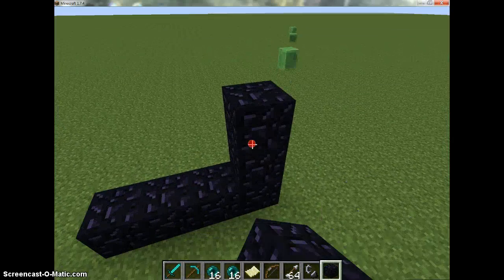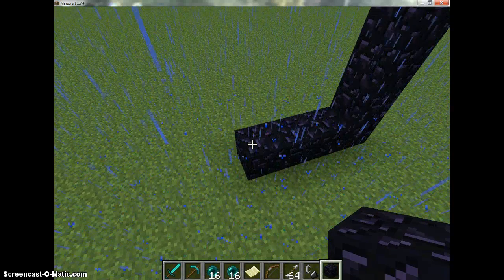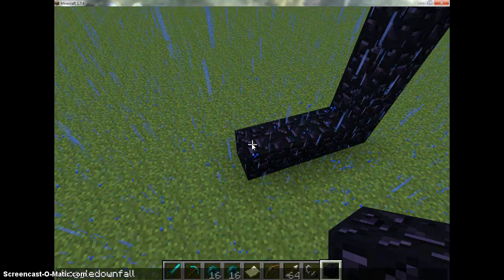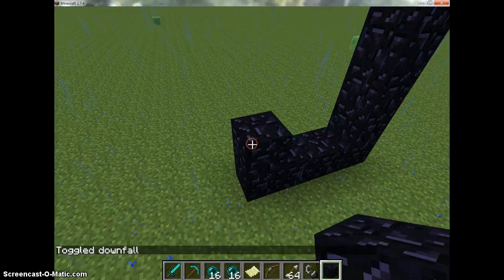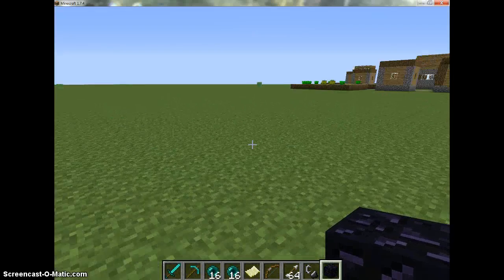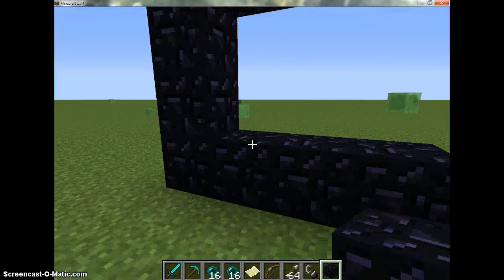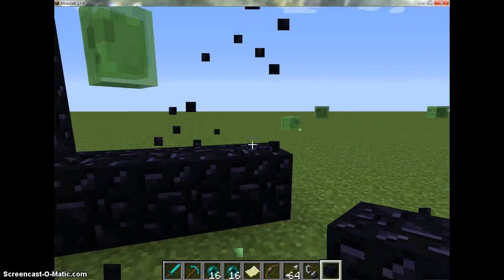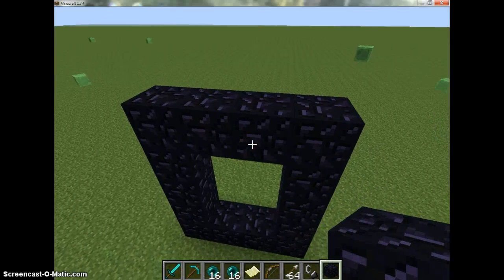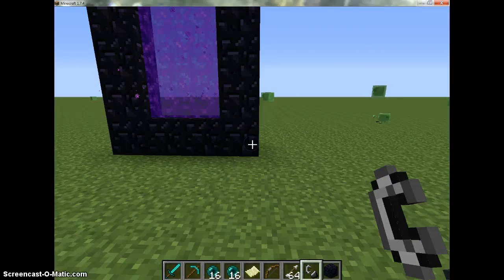It's freaking raining. Let me toggle down-fall — yes, I can do that. Any who, let's make this portal and dive right in, shall we? Let me check if I did this right — I believe it's five wide, or maybe it's taller? Yes, that looks right. Let's check — that's perfect.